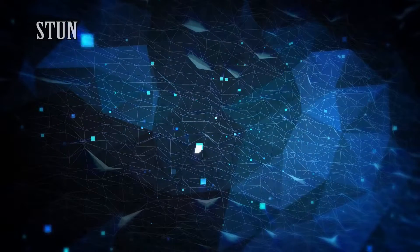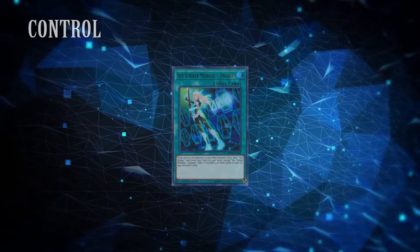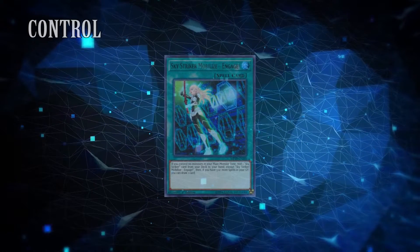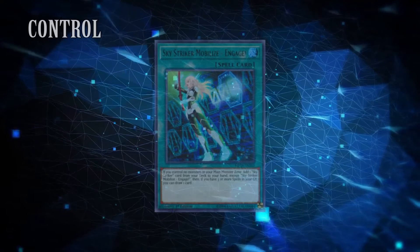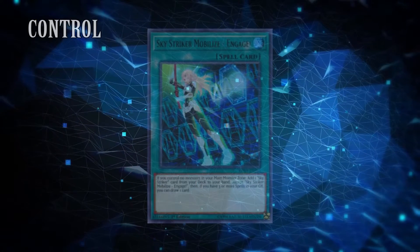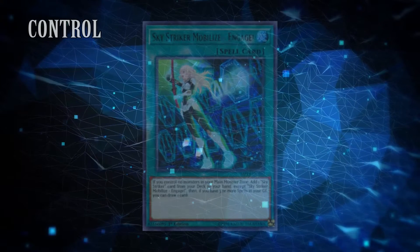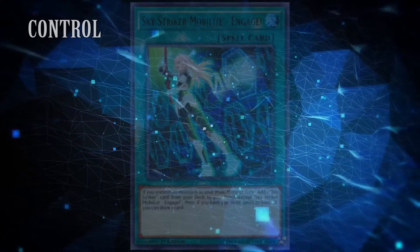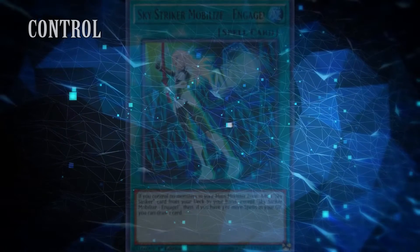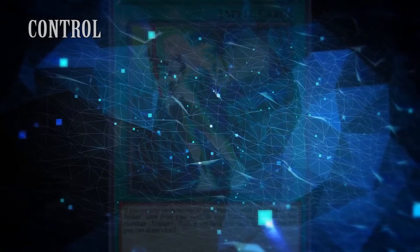Finally, we're going to be going over control. Control is the role that most players have some level of experience with. Control decks have the ability to not lose cards in one-for-one exchanges. This is different from combo because of the way that control achieves victory. Control aims to play the long game and ensure that they are always one card up on their opponent. Control decks have existed in nearly every meta since the game's inception. However, I think in recent years, Sky Striker is the best example of a pure control deck. Utilizing multi-role, the deck can sustain card advantage even when they would normally lose resources. While the meta in the TCG has always leaned a bit more towards combo, control has always stayed a valuable counterpick to overly centralized combo metas.